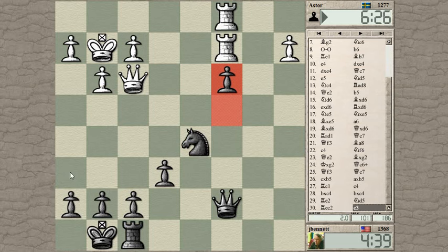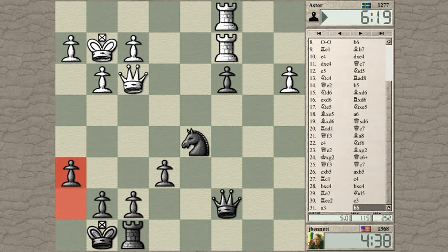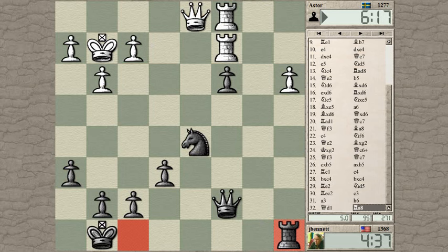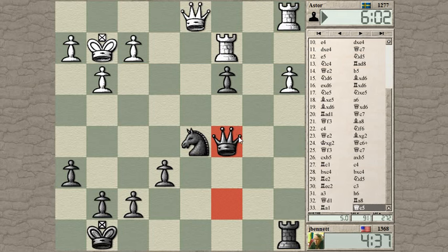I can play h6 and then rook to a8, piling up on the a-pawn. That's nice — let's start with h6, then rook to a8, threatening his pawn.